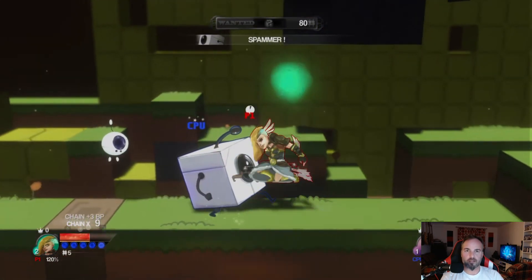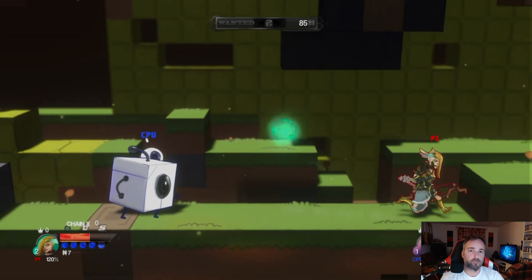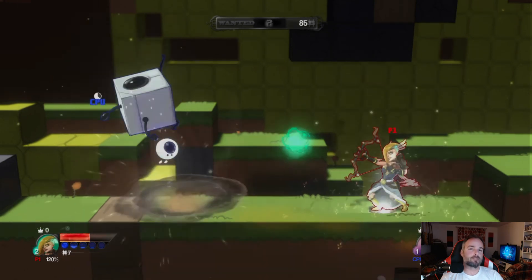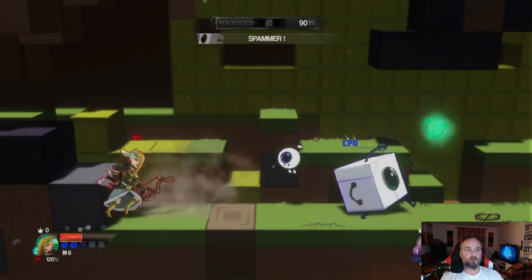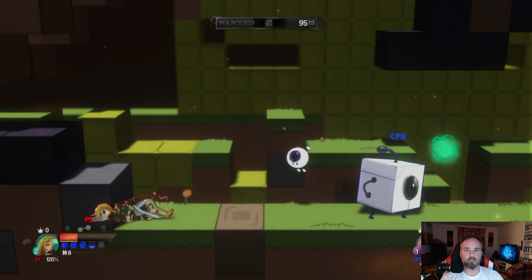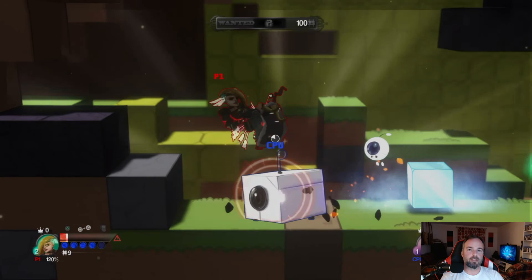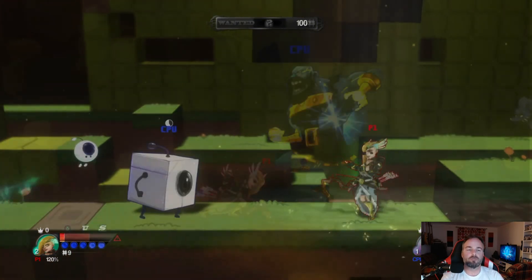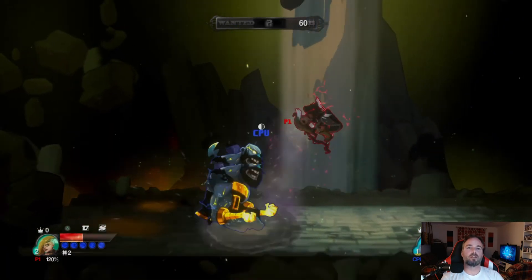Pour ce qui est des attaques, vous avez une attaque normale, une attaque plus puissante, et une attaque surpuissante qui va demander de dépenser un certain nombre de points. Les attaques plus puissantes vont demander plus d'énergie — c'est du stamina. Quand je parle d'énergie, c'est du stamina.